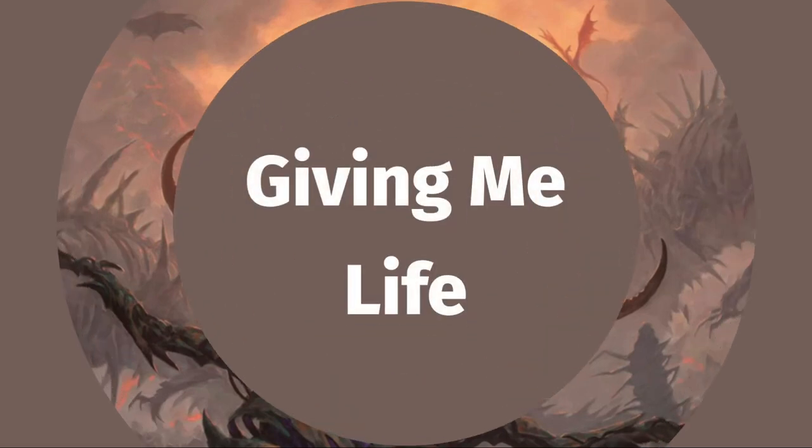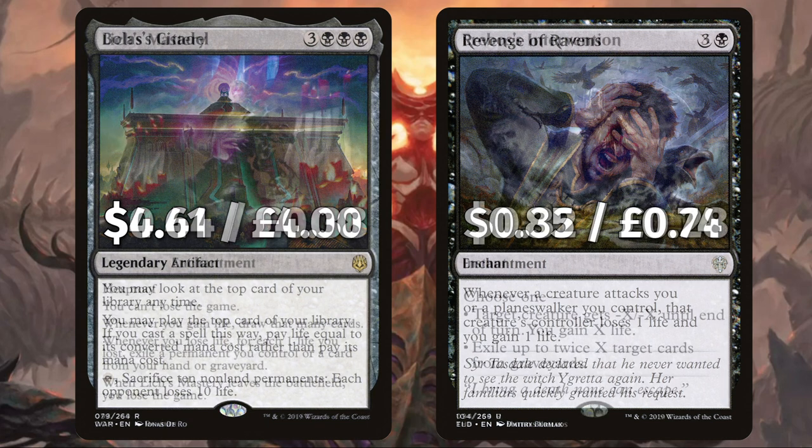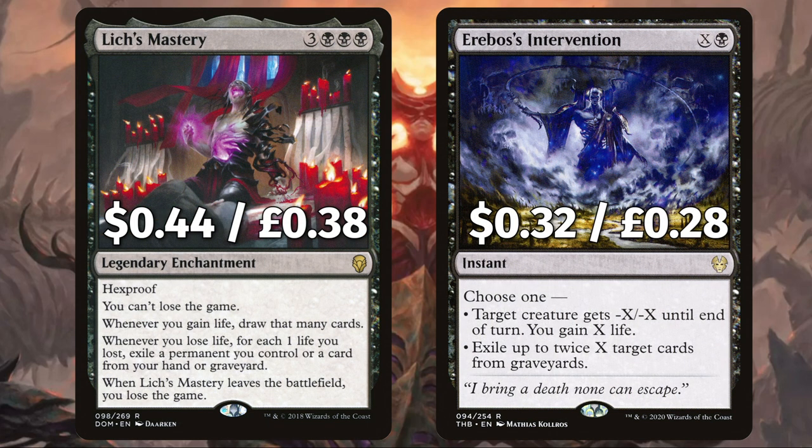With all of this Sheoldred card draw life gain, we want more ways to benefit from that abundance of life. First up is Bolas's Citadel — we can use this extra life advantage to peek and cast non-land cards from the top of our library by paying life instead of mana cost, with that extra naughty option to sac 10 permanents to make each opponent lose 10 life. And Revenge of Ravens to gain us a life and ping our opponents for one whenever a creature attacks us or a planeswalker we control.